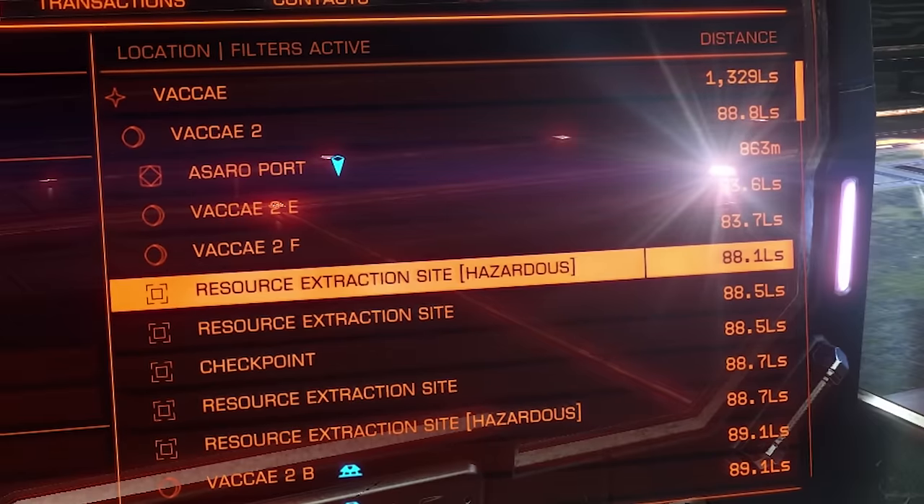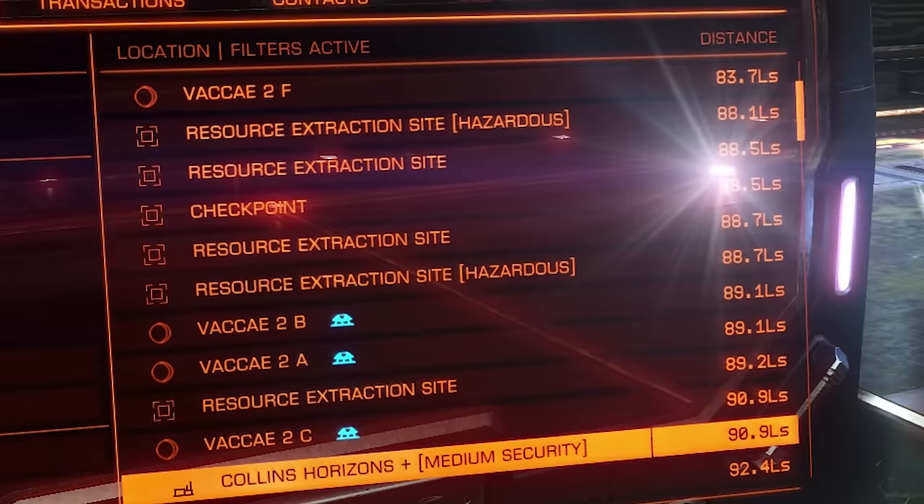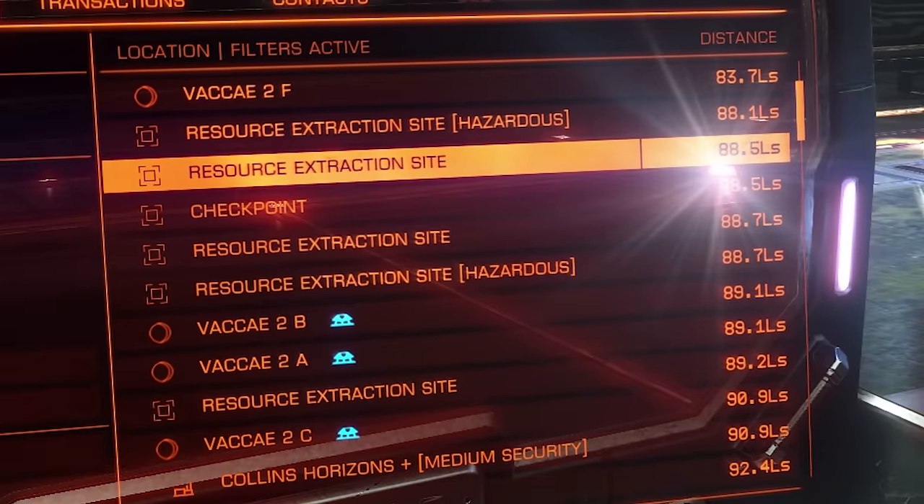Further down, the broken line squares with extraction points written next to them are areas like asteroid belt locations where you can mine or engage in other activity, like looking for unscrupulous pirates if you're a bounty hunter.